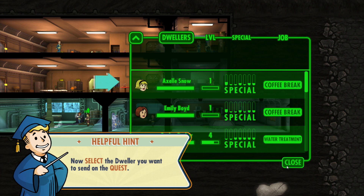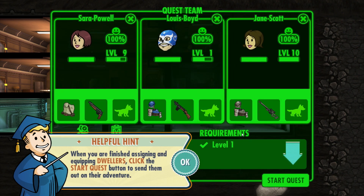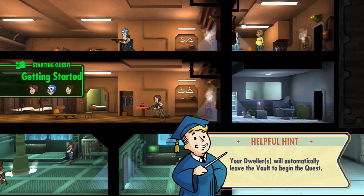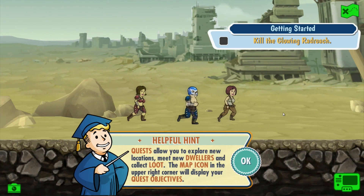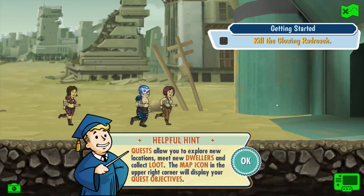Okay, Mr. Burke, could you come back here please? And who else? We've got Jane Scott - she's pretty good as well. Start quest. You get out there and you kill that glowing radroach. Here we go, we've got the A-team here. Quests allow you to explore new locations, meet new dwellers and collect loot.